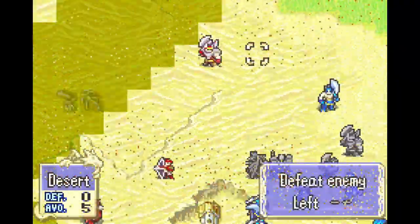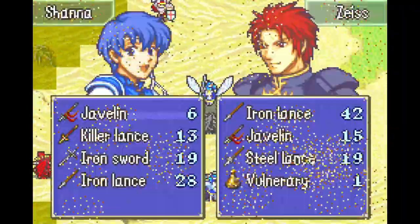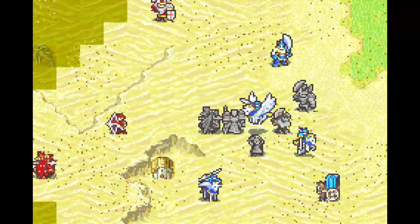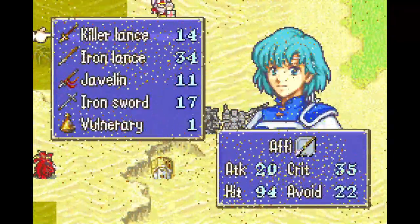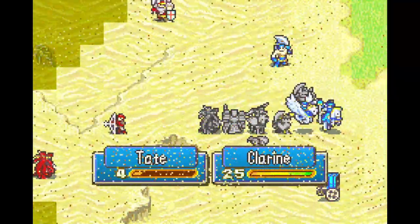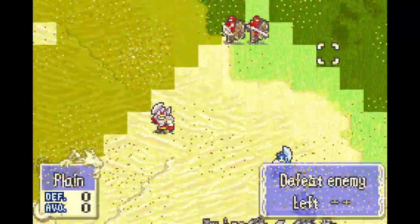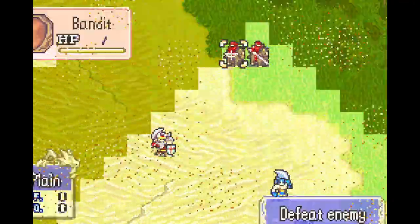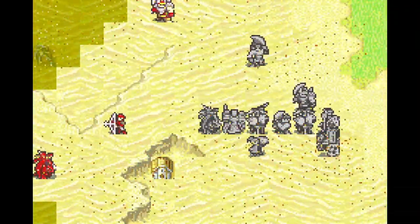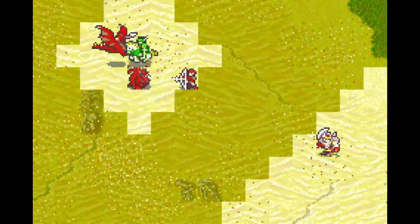Shanna, how many do you take from this guy? Double effectiveness. But I think I'd rather just let him fire on Zeiss. We're not on any kind of turn crunch or anything, so I don't want to rush and slip up. Here you go — patch you up. We'll put you here, bait you down, and Merlinus can just still kind of chill here. Oh my god, Cecilia — not like this. Not like this.